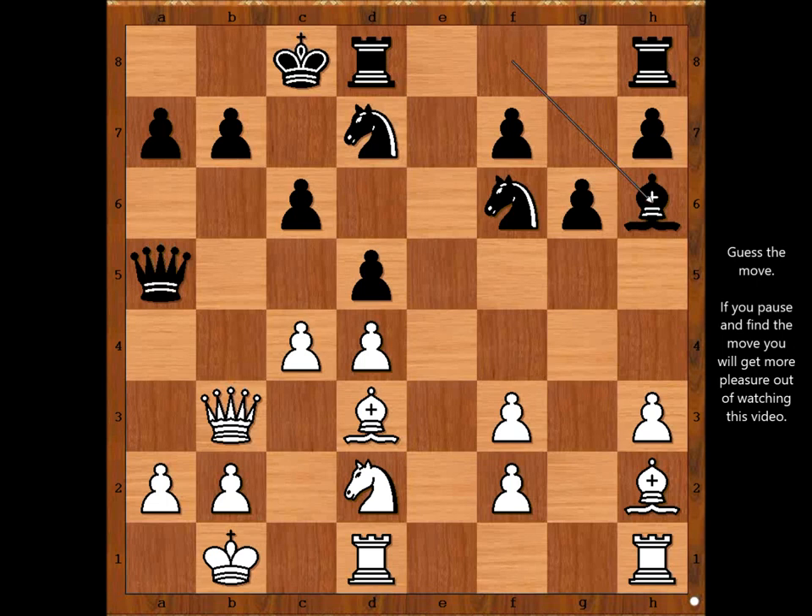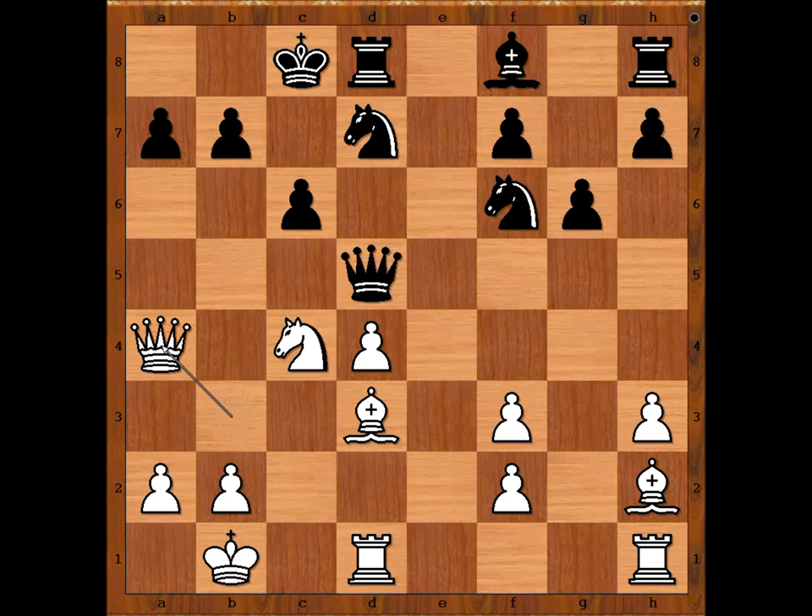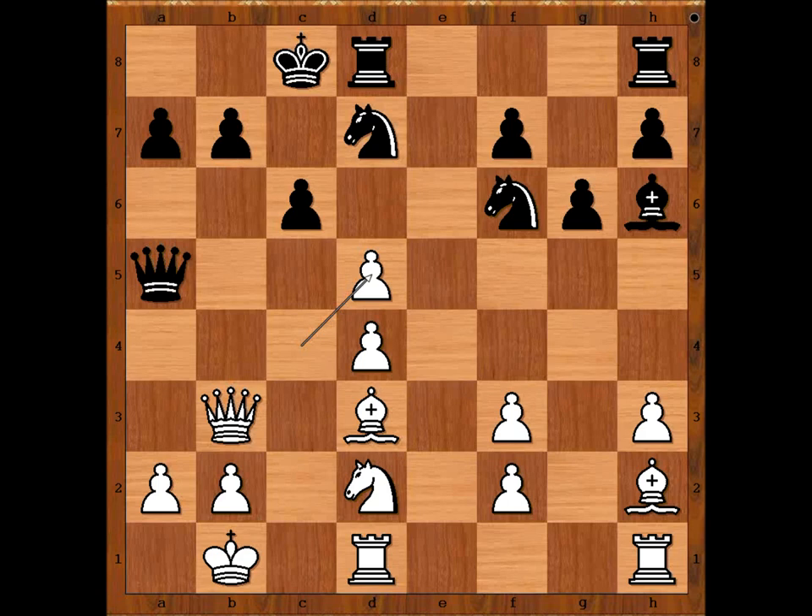What did you find? Did you find c takes on d5? This is the winning move, believe it or not. Bishop takes on d2. Alekhine considered queen takes on d5 and didn't like it because of knight to c4 threatening knight to d6, check after bishop to f8, queen to a4. If knight takes on d5, knight to c4 attacking the queen, and again threatening knight to d6. And c takes on d5 is even worse — after rook to c1, black can resign.